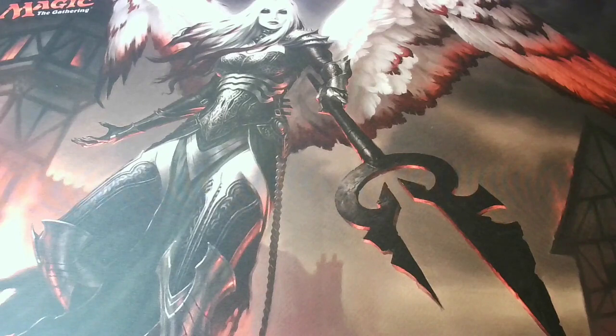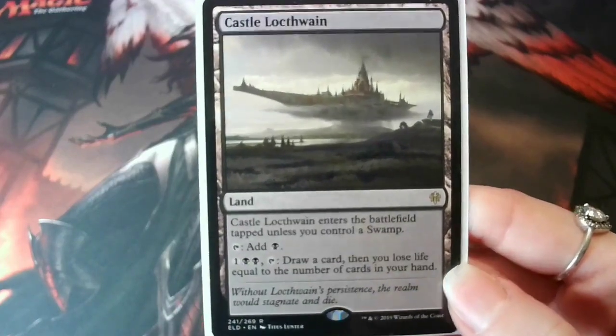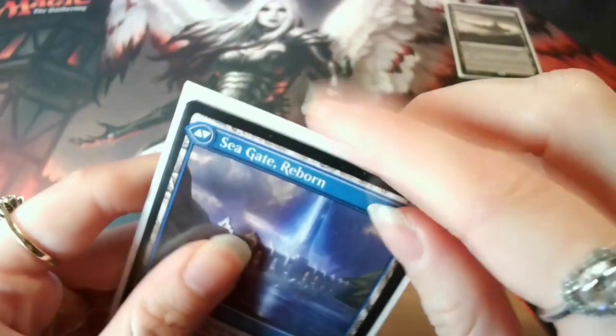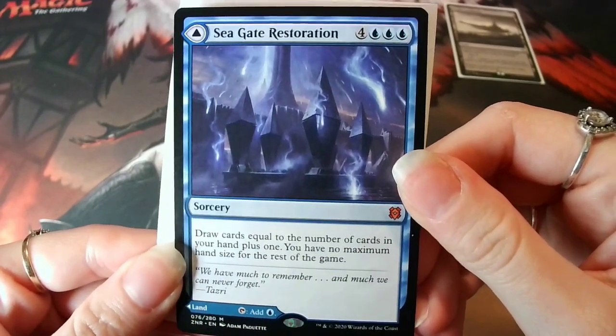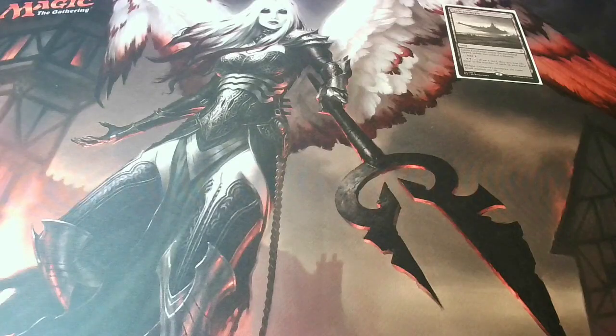With this deck being three colours, the lands mainly consist of dual lands and a couple of MDFCs. To start with I've got Castle Locthwain, which can draw me cards, and Seagate Reborn is a great option — I can use it as a land or flip it over and it's Seagate Restoration, which is another really solid draw spell. It's quite expensive but you get no maximum hand size for the rest of the game, so win-win! I'm going to quickly go through the rest of the lands without talking about them, or I'd be here forever — if you want a closer look, check the deck list in the description below.